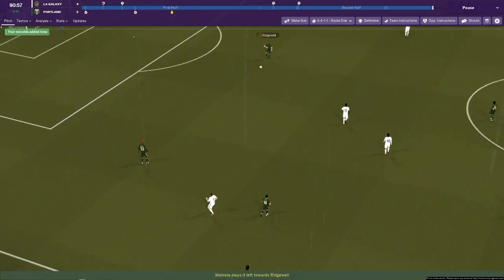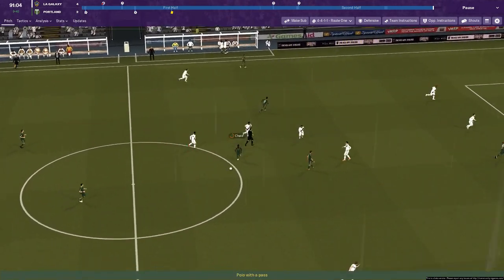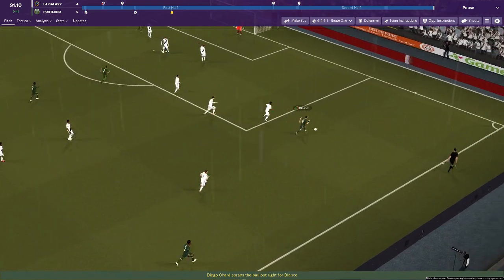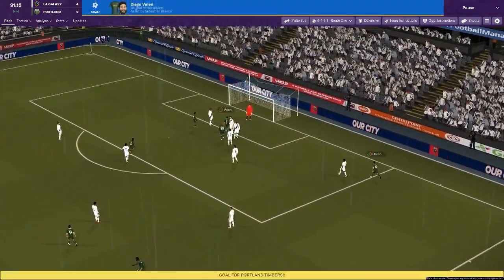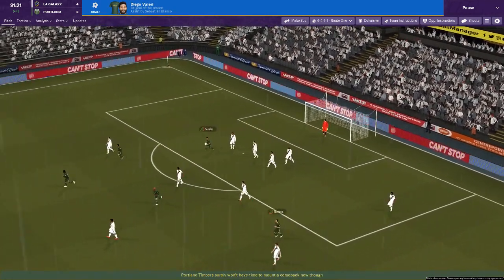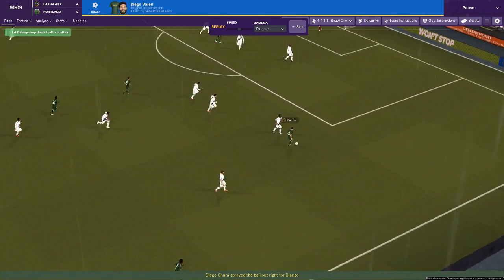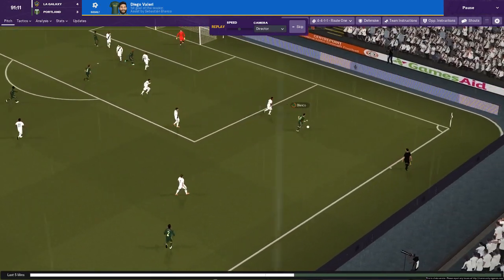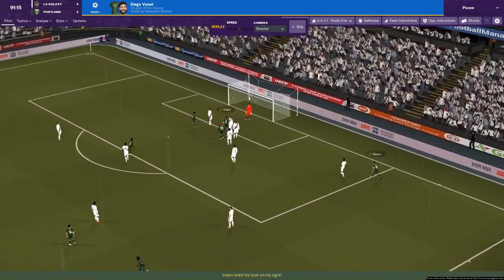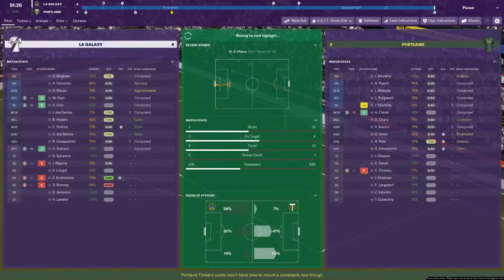Four minutes left to play. Mabala hammering it down in LA — I suppose it is essentially winter. Lightning! That's a great effect — I've not seen lightning before in Football Manager, that was brilliant. Blanco down the right — and they've got a goal back, it's Valeri. We're in for a nervy last two minutes. I pointed him out as a danger man before the game. Blanco took it down the right flank, put the ball across, and there was Valeri to hammer it in for 4-3. It is now very, very tight.